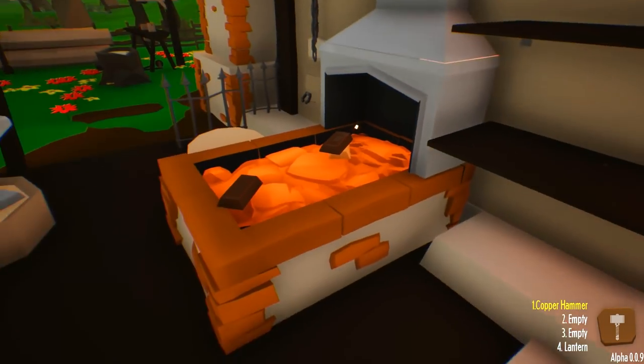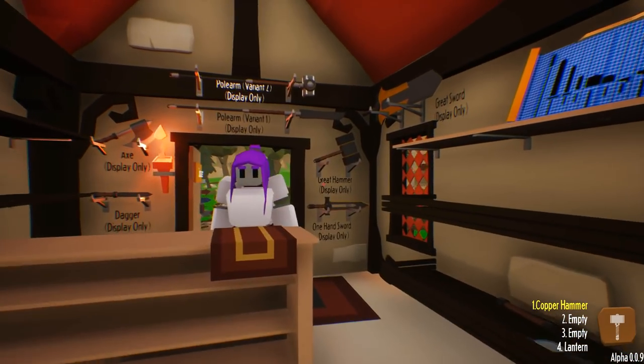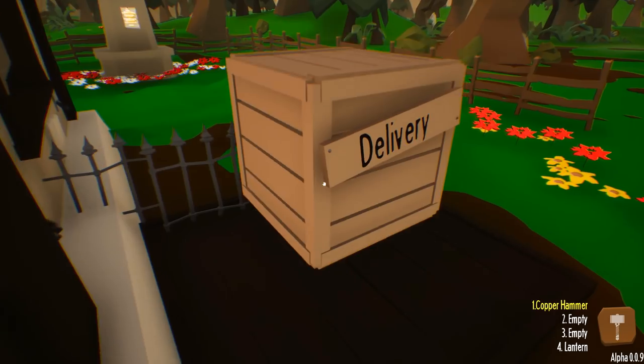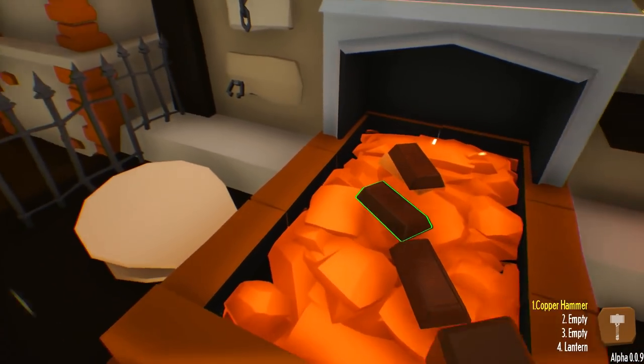Did we order just two? That was a dumb move. Why did we order just two? A great hammer — of course you want a great hammer, because it requires three ingots. Unbelievable. We're up to 95 copper. I guess copper is the currency.